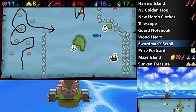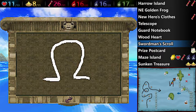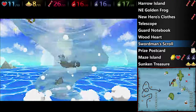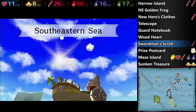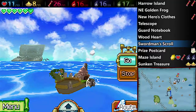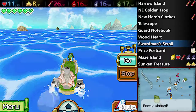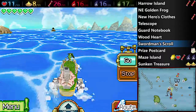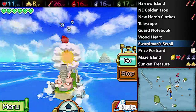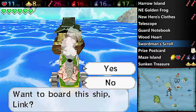That raises an interesting question — what would happen if you never went to Bannon Island at all, say on a minimalist run, and didn't talk with the Old Wayfarer? Then Joanne would not be in the kiddie pool. Does that mean you just can't do this portion of the side quest? I'm assuming you just can't give him the wood heart. If anybody in the comments knows what happens if you don't do fishing at all but then do the traveler ship later in the game, that'd be kind of handy to share with the group.